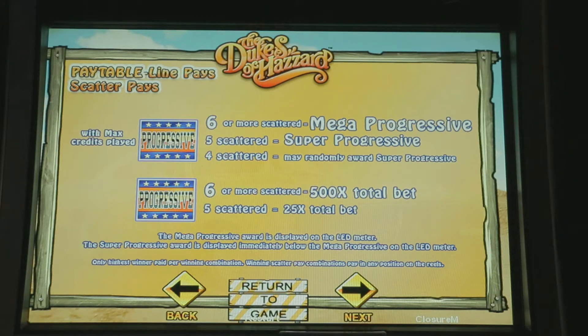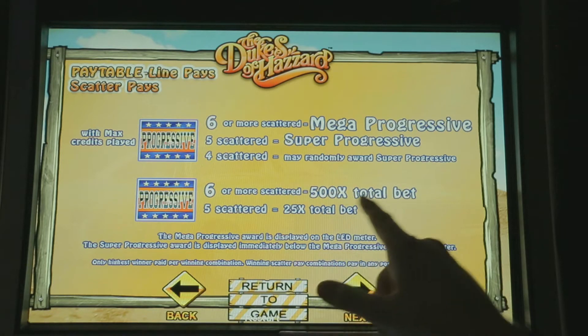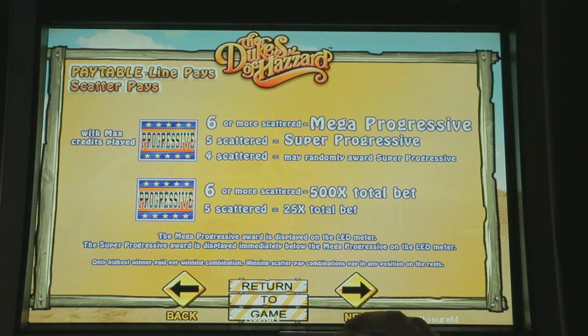If we get six or more scattered progressive symbols, we will get the Mega Progressive. Five of them will be the Super Progressive. Four of them would be randomly award Super Progressive. Interesting. Or six or more is 500 times the total bet, 25, and so on.